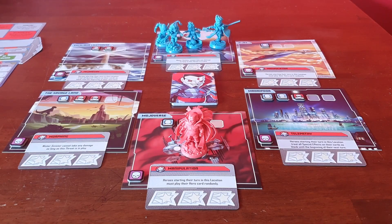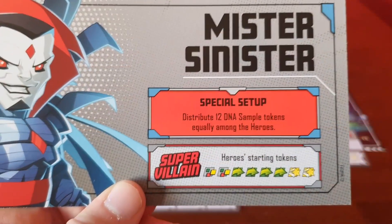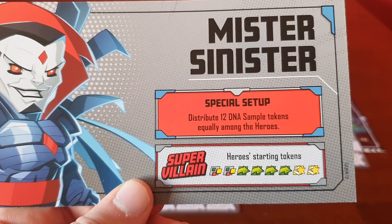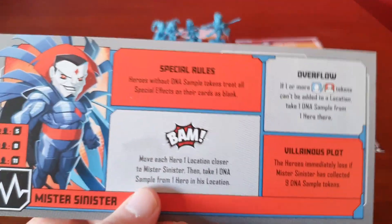Let's play some more X-Men Marvel United, going for that Saturday morning cartoon feel. We have Mr. Sinister as the bad guy going against Wolverine, Gambit, Rogue, and Jubilee. Mr. Sinister has a special setup: distribute 12 DNA tokens equally amongst the heroes, so I'll give them 3 each.